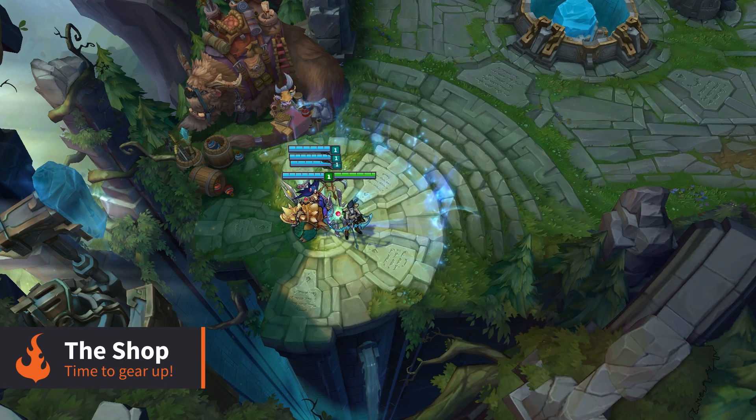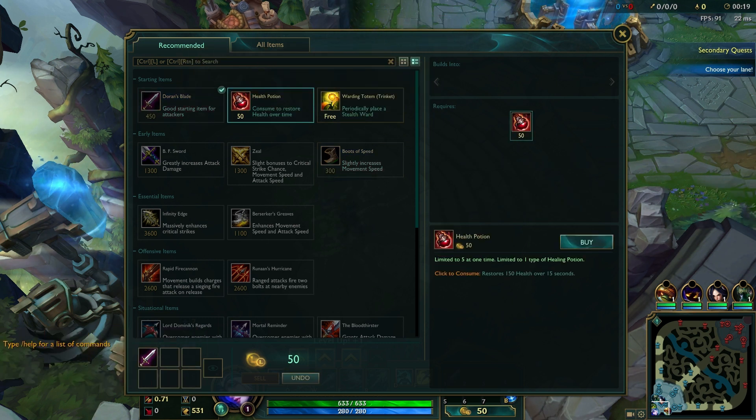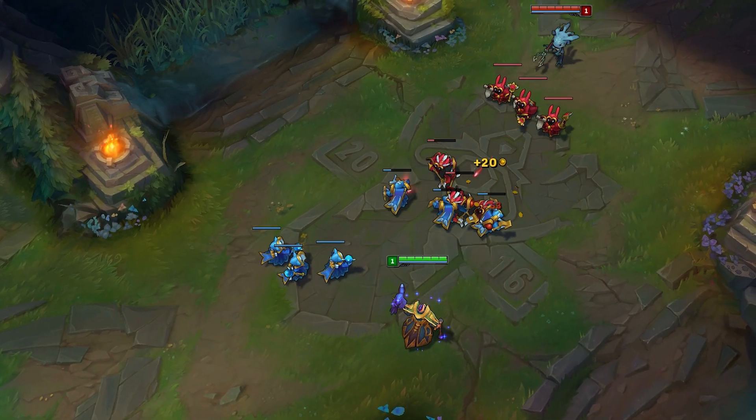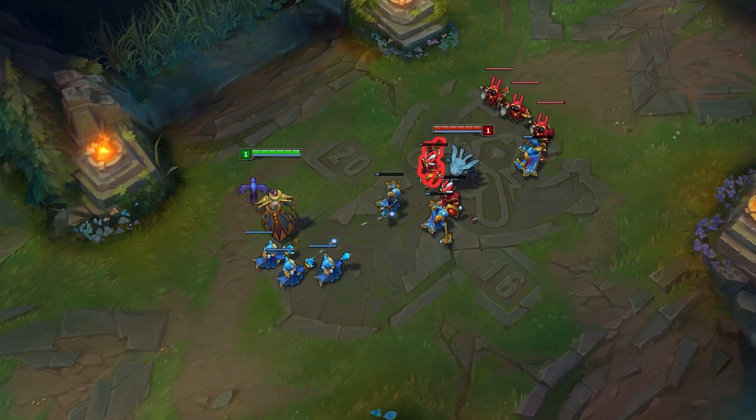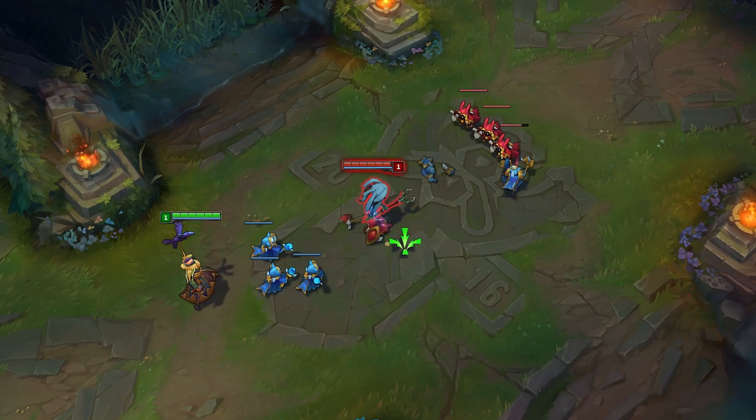At the start of the match, you will have a small amount of gold which can be used to purchase some basic items like potions or equipment. As the match progresses, you will earn gold by defeating enemies, and you can then spend this gold in the shop to purchase more items and make your champion stronger.